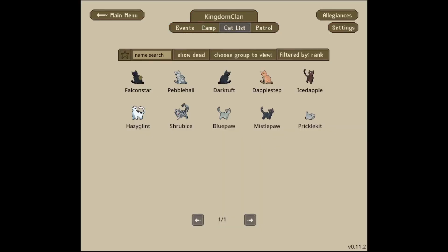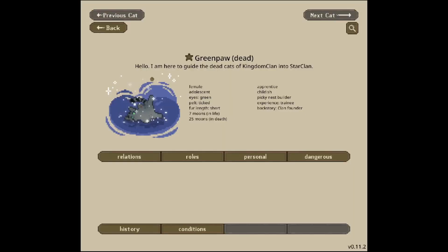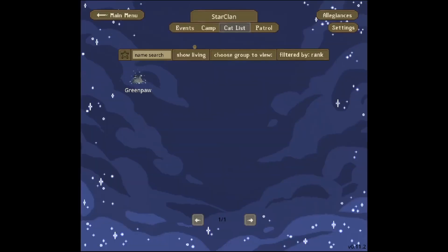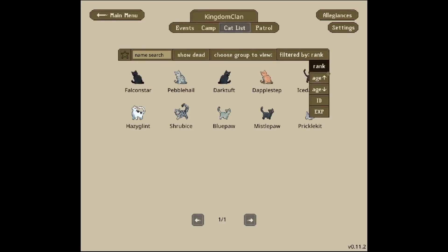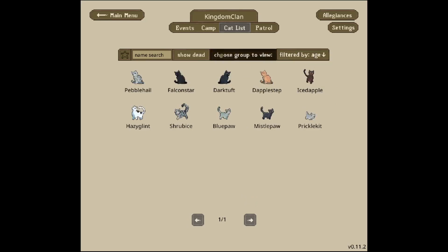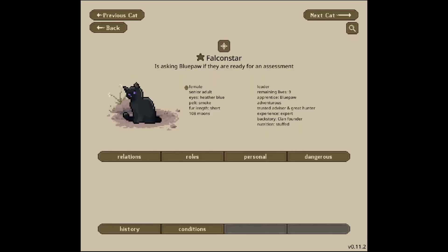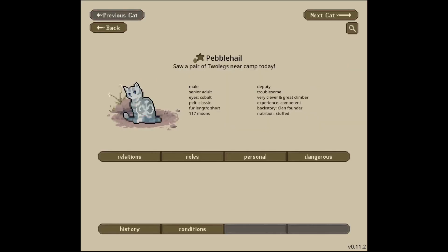First things first — they changed a bunch of stuff here, so I might have to get used to that. You can show dead, or show living, and choose a group to view your clan cats outside the clan, filtered by rank or age. I like doing it by age personally because it's easy to find when kits join. I can have favorite cats, and I think my favorite cats will always be my royal family cats — that makes sense — and then Pebble Hail.